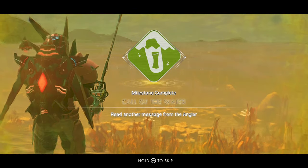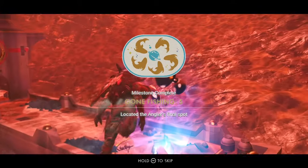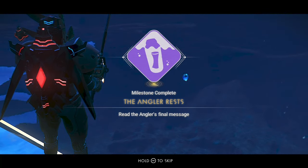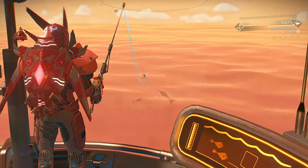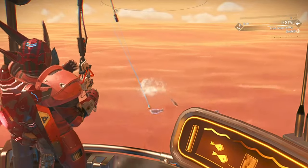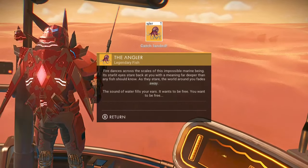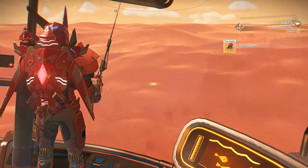At Rendezvous 5, dive underwater to reach the ruins. Allow the Gone Fishing 5 objective to tick over, then head to the surface. Select the Angler's Rest objectives, fish up a bottle, and now you must catch the Scales of Fire. There are a lot of theories on this one, but it seems to come down to RNG. I caught mine on the angler's legendary rod with no bait in 60 units of depth. Some report better luck using auto traps while fishing simultaneously — it took me about 30 casts.